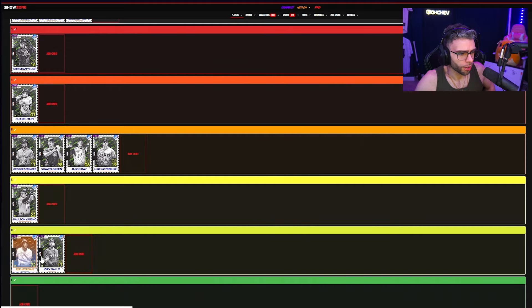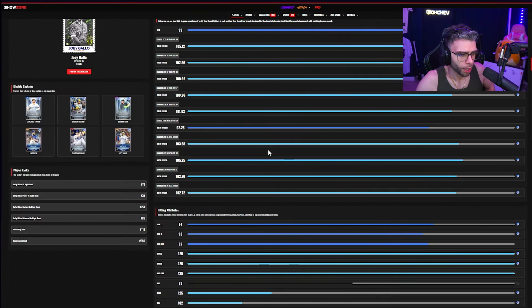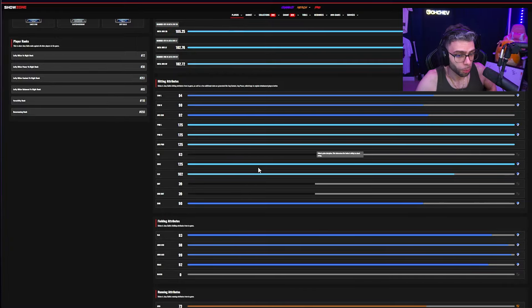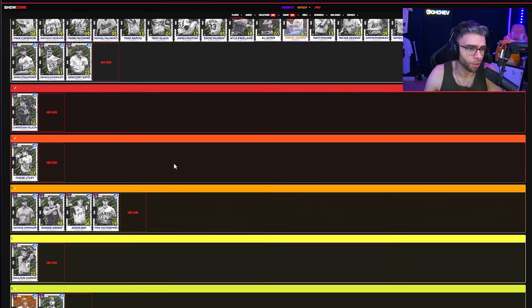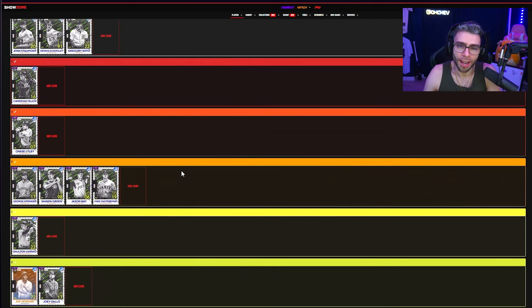Joey Gallo: D tier card. This is just not going to work — 90/94 contacts with 63 vision, you're a conquest card. Good defense, he does fit Cruise, gets a clutch boost to 112 and a speed boost to 78 which cracks over 80 with parallel two. He'll probably dominate All-Star, but to me just D tier. If you're going to tank vision, give him a little more contact.